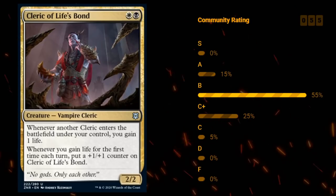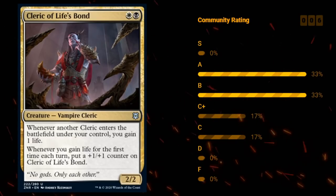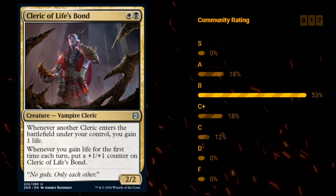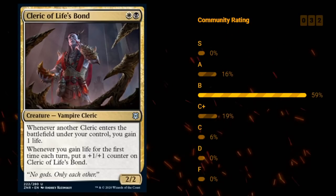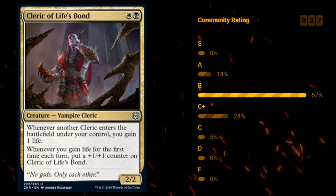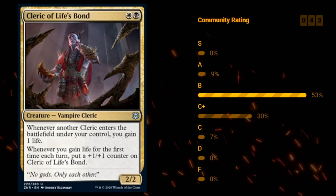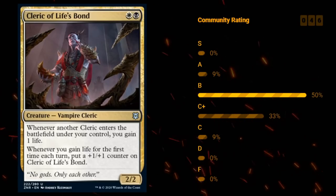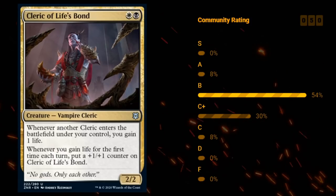Next up we have Cleric of Life's Bond — two mana for a 2/2 Vampire Cleric at uncommon. Whenever another Cleric enters the battlefield under your control, you gain one life. And whenever you gain life for the first time each turn, put a +1/+1 counter on Cleric of Life's Bond. This is reminiscent of Ajani's Pridemate — the major difference is you can only get one counter per turn instead of potentially multiple. But it still adds up, and it can potentially trigger during the opponent's turn too. There are quite a few Clerics in the set with the party mechanic, so Cleric of Life's Bond is definitely a solid payoff for the black-white life gain deck. I'm happy giving this a B.